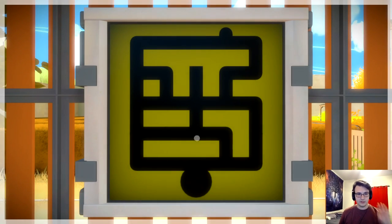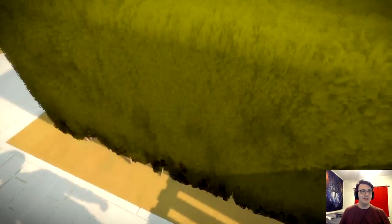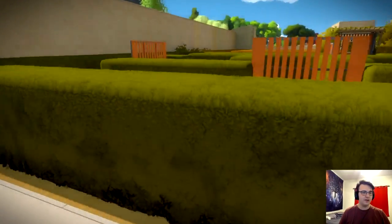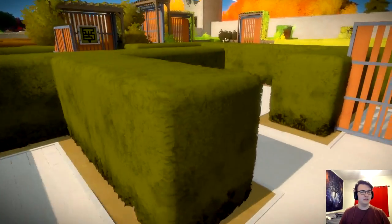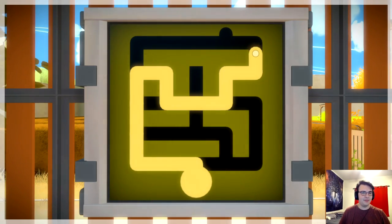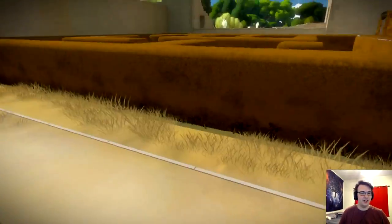Looks like we have a maze here. Is this the exact maze I went through? What is going on — do I have to trace the path I just walked through? I think I have to trace the path I just walked through. How did I start this? So I started, I went left, I went up, I went down actually.